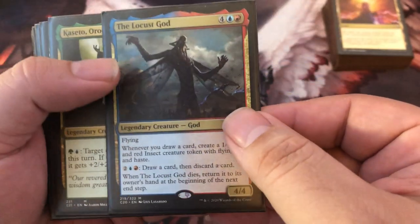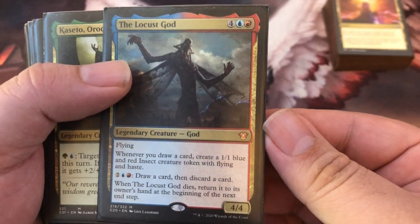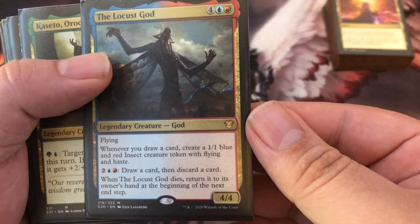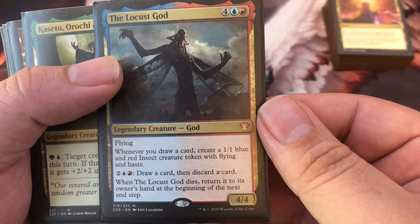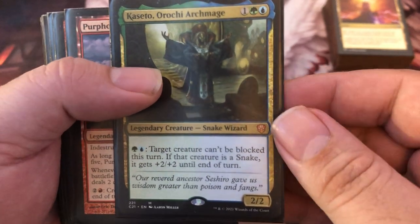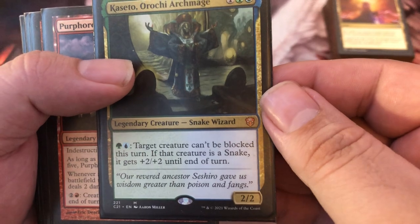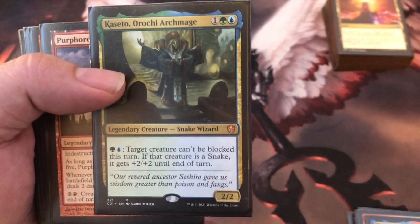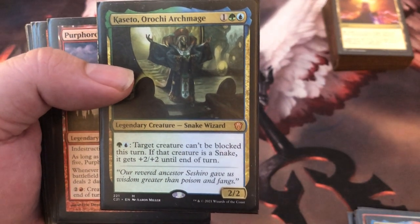My second-favorite card in the deck: the Locust God. You're going to be drawing lots of cards and so are your opponents, so you'll be making lots and lots of hasty flying insect tokens. These can be chump blockers or you can just end an opponent once you get this card out with the right cards on the battlefield — and it's very hard to remove. Kaseto gives a target creature can't be blocked and gets +2/+2 since it's a snake, which gets your commander through and lets you voltron up, hit hard, get lots of snakes, and draw lots of cards.